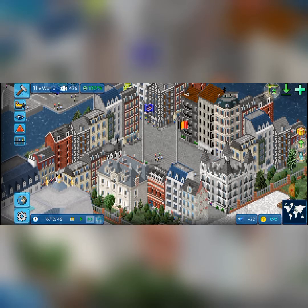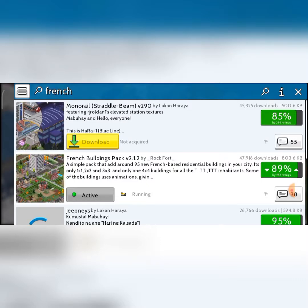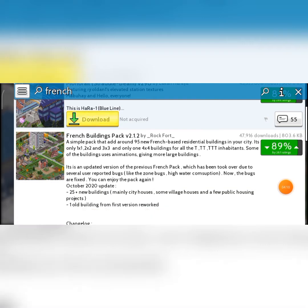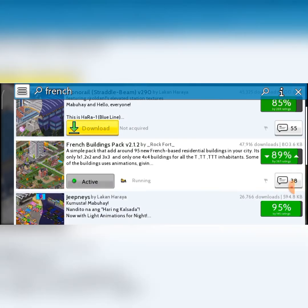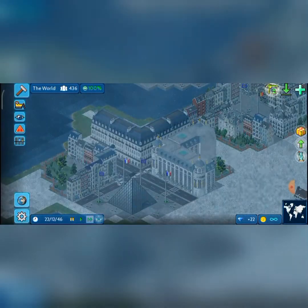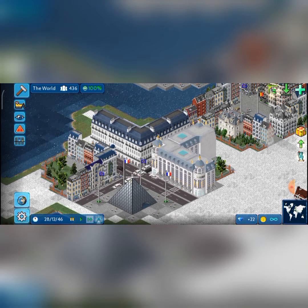These are the French buildings. You might have seen them before — if you just search 'French' in the plugin store, here you go. The description says around 95 French-based residential buildings. When I downloaded it, I basically hit the jackpot. I rate it 11 out of 10 because it completely changed my style and helped me build Potatia — I built it out of these buildings.